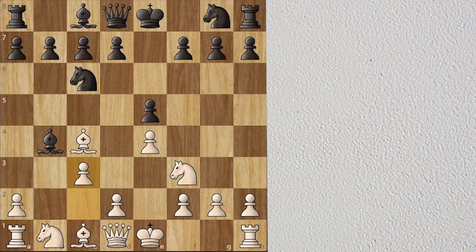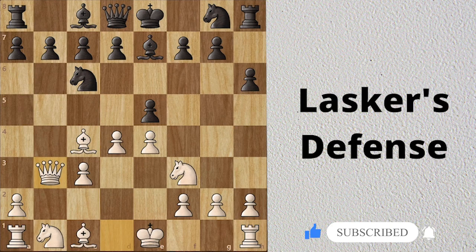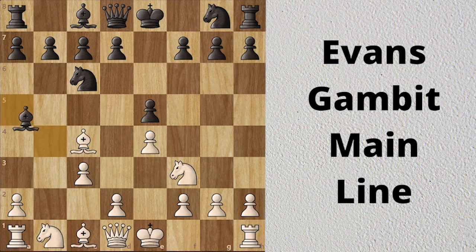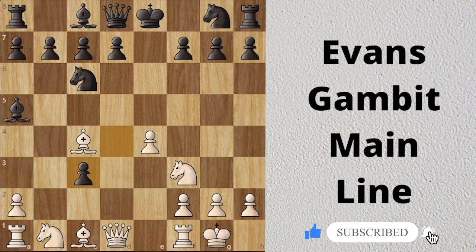Bb7 is the Lasker defense, an interesting variation used by many strong players. White's idea is to strike in the center; black plays h6 and white can also advance the pawn. White has a serious threat: Qb3 attacks the d7 pawn and black cannot save it. Black should play knight a5, attacking the bishop and forcing it to move. Qb5 is the main line, pinning the c3 pawn. White's idea is to push the pawn again, and if e takes d4, white should castle first rather than recapture immediately. If black plays h6, white can recapture the pawn, and if black takes, white plays the strong move attacking the f7 pawn.